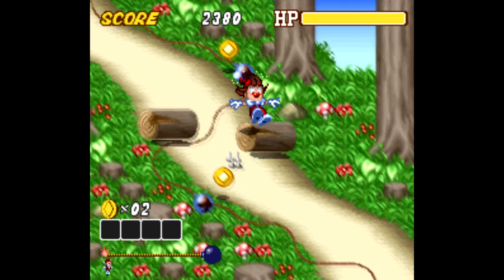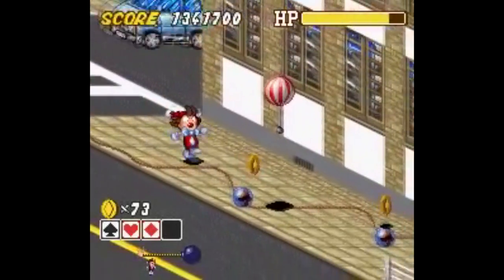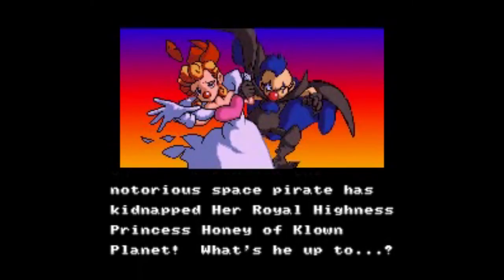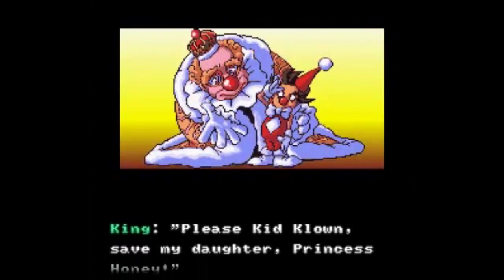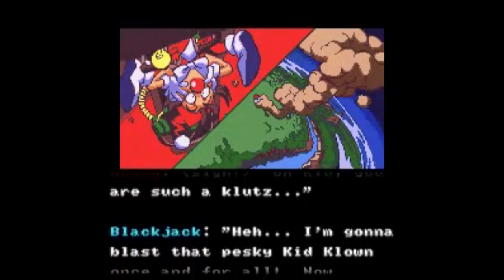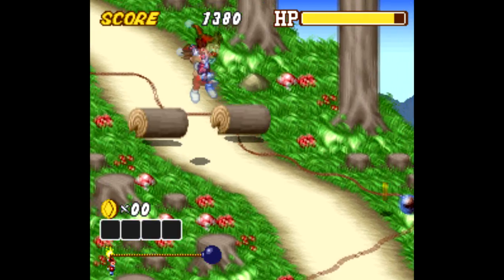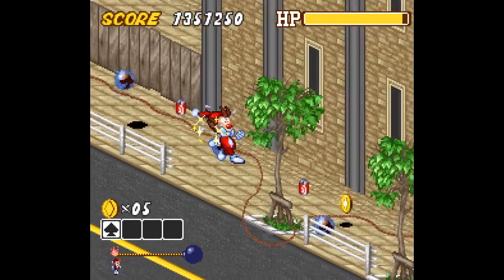Thanks to Huey for the request from my Patreon page - he requested Kid Clown in Crazy Chase. There is a lot going on in this game. To set the stage: we have a kidnapped princess, an evil pirate named Black Jack, and a clown king who sends Kid Clown to rescue the princess. But Kid Clown is kind of a dingus - he's not the most graceful or agile hero. There's a lot of slapstick humor here, which I guess is what this game was going for, because the gameplay is kind of a mess.